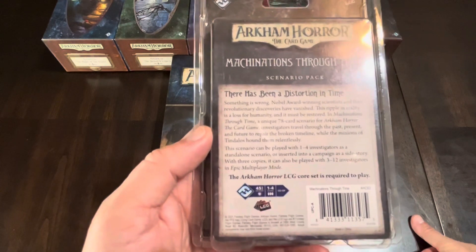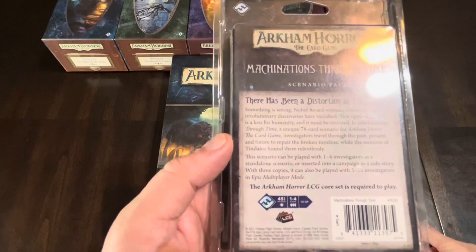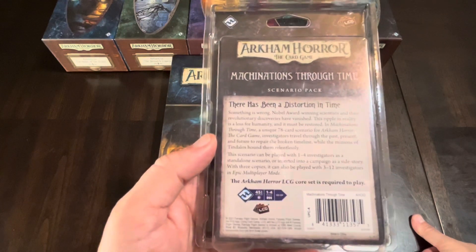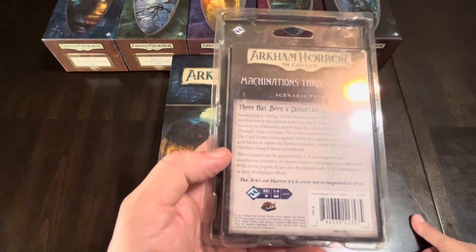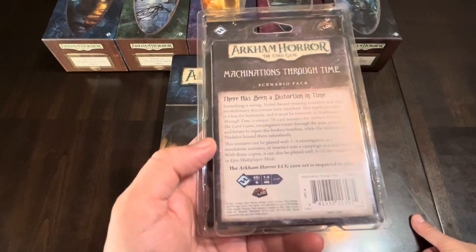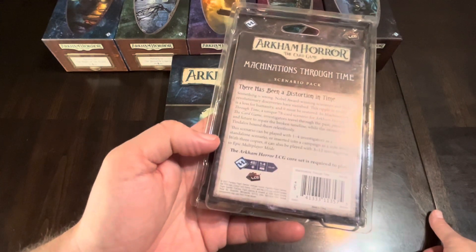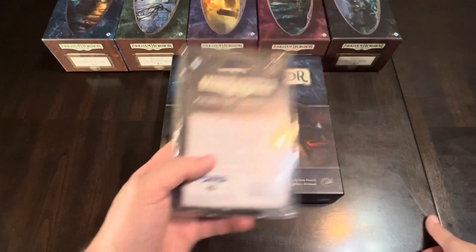Machinations Through Time scenario pack: 'There has been a distortion in time. Something is wrong. Nobel Award-winning scientists and their revolutionary discoveries have vanished. This ripple in reality is a loss for humanity and it must be restored.' In this unique 78-card scenario for Arkham Horror the card game, investigators travel through the past, present, and future to repair a broken timeline, with the minions of Yog-Sothoth hounding them relentlessly. The scenario can be played with one to four investigators as a standalone or inserted into a campaign as a side story, and with three copies it supports three to twelve investigators in epic multiplayer mode.